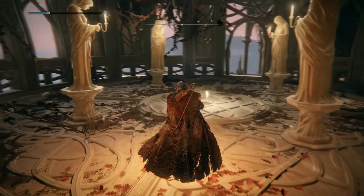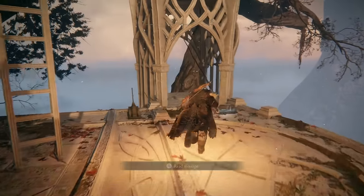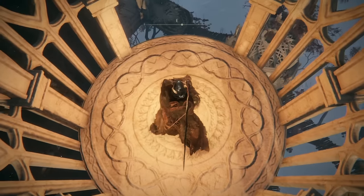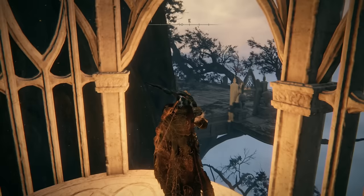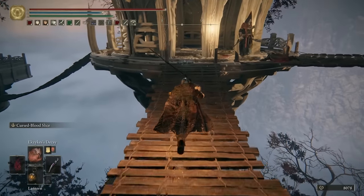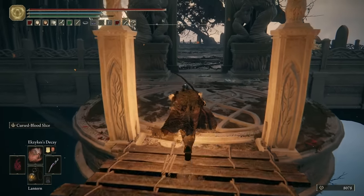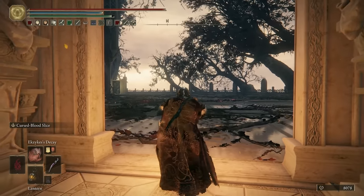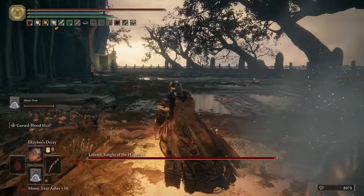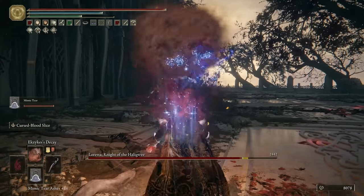This area is so intimidating purely because of how long it is before you actually manage to get another site of grace - there is only the one and you have to unlock this shortcut. But now finally we've got a shortcut, we can rest up, get all of our healing back, and prepare for the boss. As I'm going back down the lift and towards the boss room, you'll probably notice there's been absolutely no plugs during this video. So for the next few videos, I just want it to be purely entertainment and purely information, without me asking you to do this and do that. We'll run into this giant arena, which we soon discover is the boss room for Loretta, Knight of the Halig Tree. Thanks to my mimic tear plus a very cheesy build, this fight becomes quite a doddle.